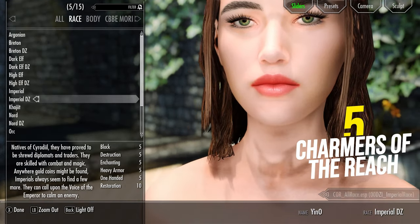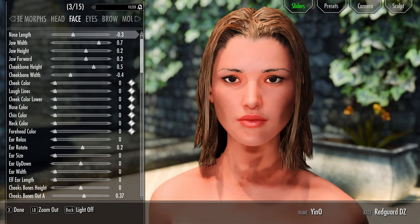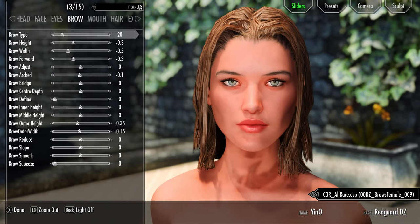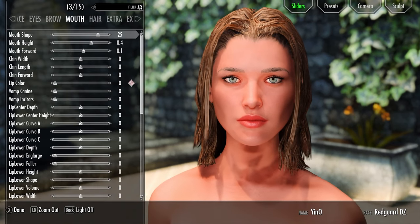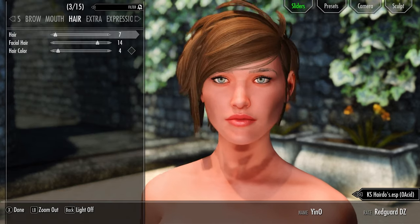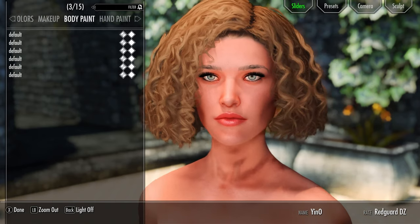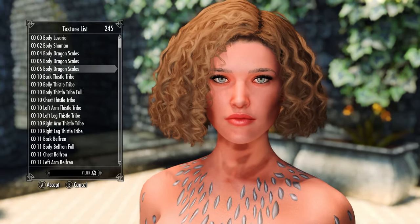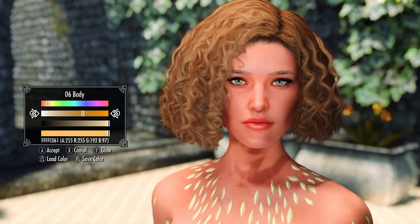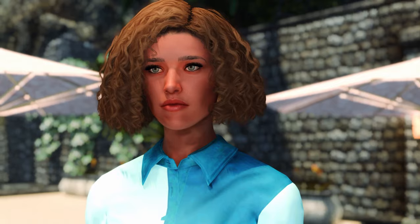The mod that completely turns this into a next-gen character customization is Charmers of the Reach. It's an advanced preset you can use for your player to make them look more next-gen. It uses a different race and has a more modern look — similar to what current games use. With the right additions I'll mention in this video, it can make your character look as detailed as those enhanced modded NPCs in the game, so your character looks on par with everyone else and not like a regular NPC.